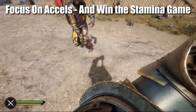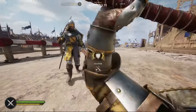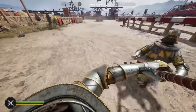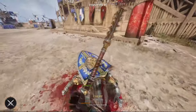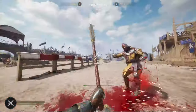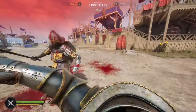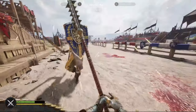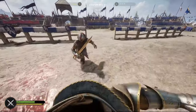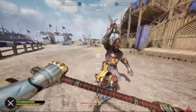First up, focus on excels and win the stamina game. One-handed weapons are very fast, so using heavy attacks, drags, and feints open you up to being gambled. The best thing you can do is focus on fast accelerated attacks on your overheads and slashes. If you do a fast enough excel, they will not have enough time to counter your attack and will either be forced to take a hit or take damage to their stamina bar. Do this enough times and you will break their guard, leading you to a free hit and a disarm of their primary weapon. We will get into when it's okay to feint and drag later in the video.